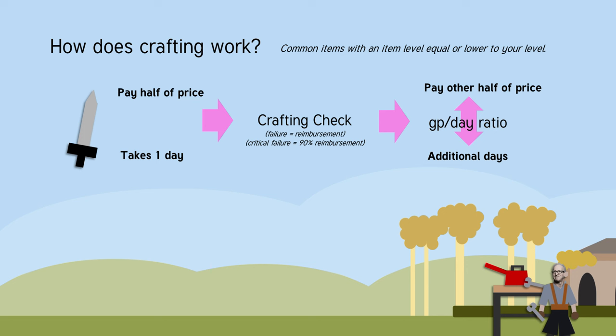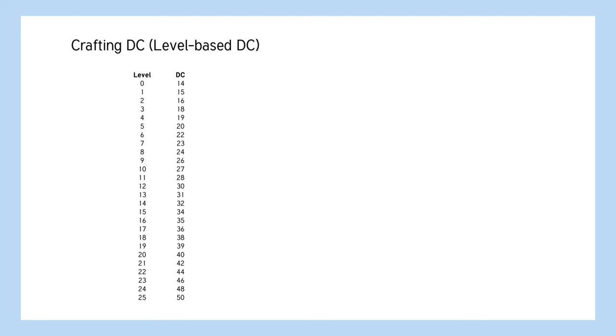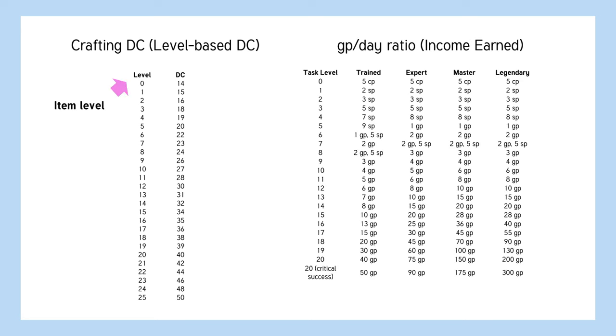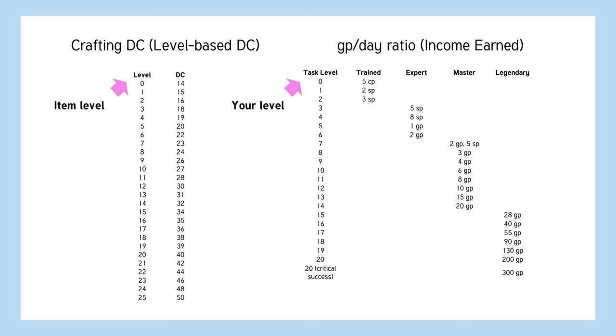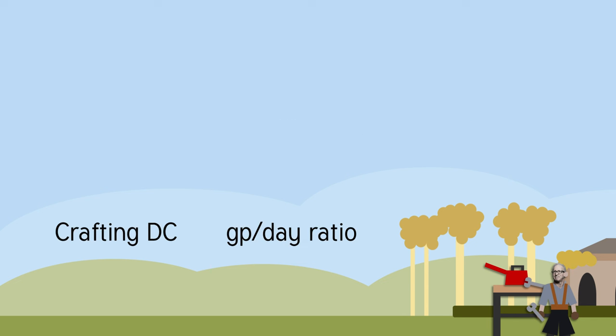The two numbers you need to know when you craft are the crafting DC of the item and the gold-to-day ratio. Your game master sets the crafting DC, but they will likely use the level-based DC table using the item level as the level. You get the gold-to-day ratio from the income-earned table using your level as the task level and your crafting proficiency. Since you're an inventor, your crafting proficiency will go up with your level, so the chart is much less complicated than it seems. Like your overdrive check, just write this number down every time you level up. A critical success on your crafting check means you get to increase your level by one for the purposes of using this chart. This process might seem quite confusing, but once you figure out these numbers, it makes a lot more sense.